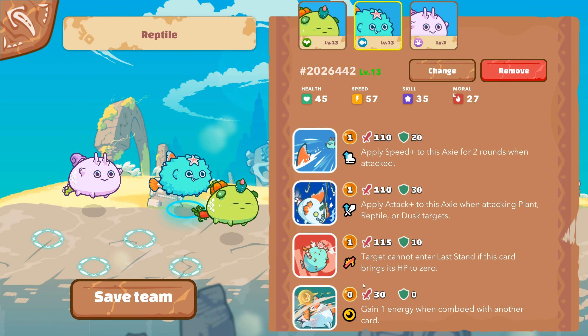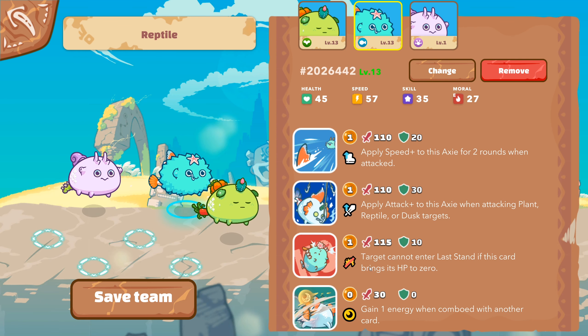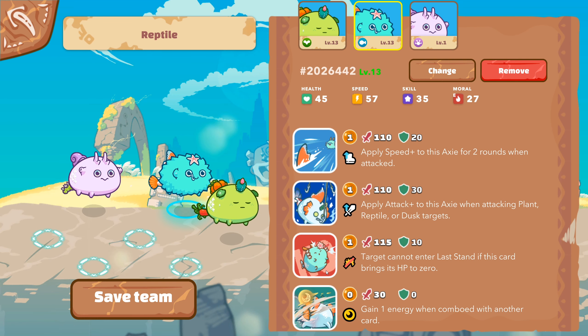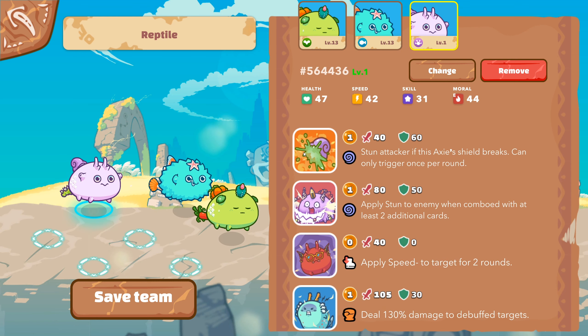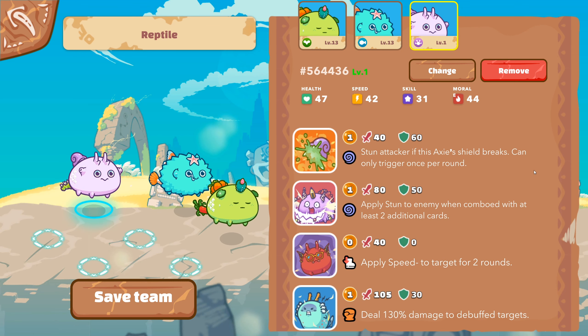It has a lot of damage cards. This one adds extra speed when you get attacked. This one is very good against plant and reptile. This one is very powerful to kill opponents so they don't enter the last 10 — very useful against beasts particularly. And this one is to farm energy. Our last is a classic Terminator Reptile, so really powerful.